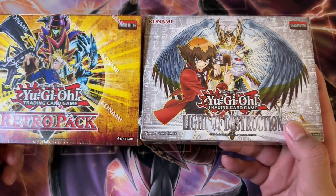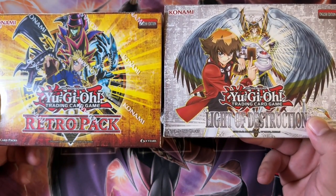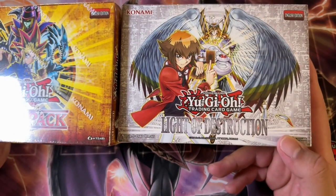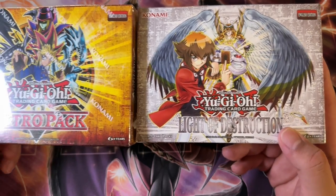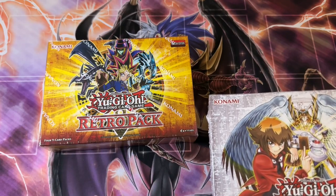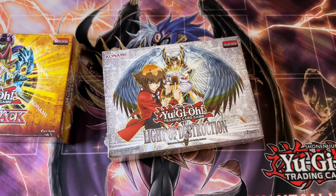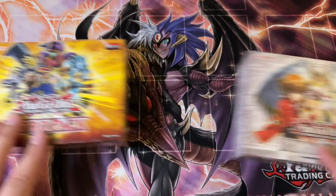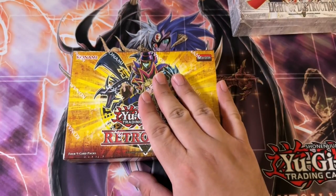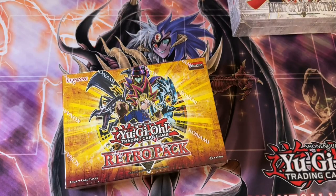What is up boys? We are back here with another Yu-Gi-Oh opening. This time we have three Retro Pack boxes and then one Light of Destruction box. We've already seen Retro Pack mini boxes — we love them. Very rare, very hard to get. But Konami just came out of nowhere and had these Light of Destruction Special Edition boxes in retail stores. Go grab them so they don't disappear as fast as the Retro Pack — they're gone guys, very freaking rare. Anyways, let's go ahead and open this. We'll start with Retro Pack and see what we can do.